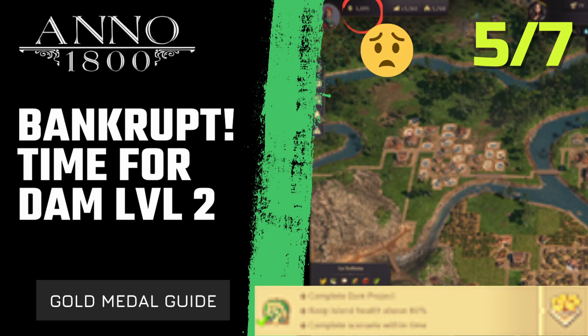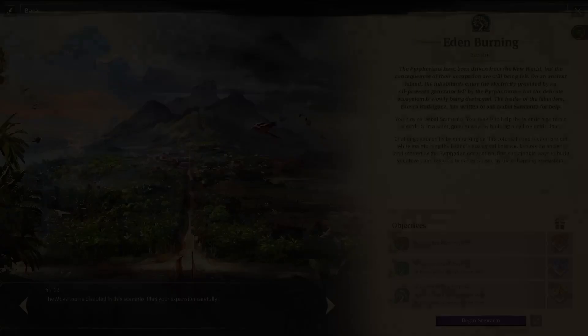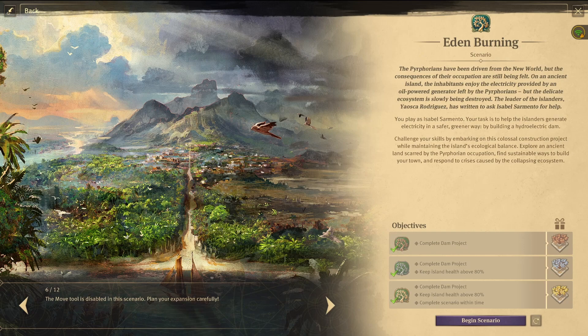The challenge of getting the gold medal in the hidden burning scenario is that you can't afford any pause between each level. So in this episode we're going to have to juggle finishing the first level while at the same time preparing everything necessary to start the second level, and in particular increasing our Obreros population significantly.